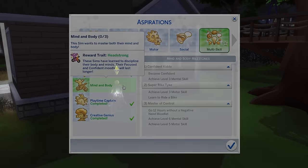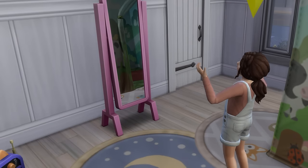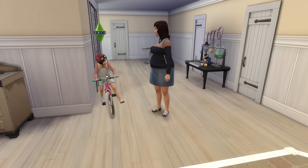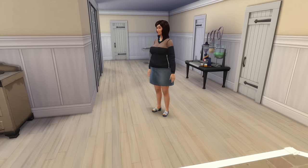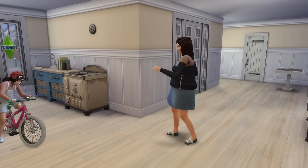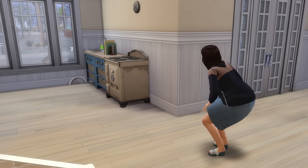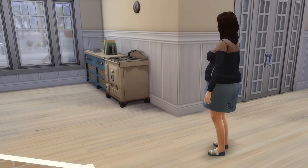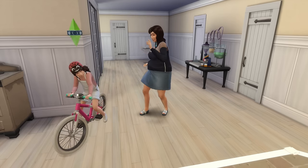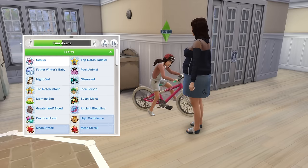It was then time for the Mind and Body aspiration. I started by purchasing a mirror and having Tina psych herself up to become confident. She then got back on her bike, this time with Sally helping to teach her. This led to Tina riding inside the house with Sally glitching out and enthusiastically cheering. Tina even rode through sinks, walls, and doors — but it didn't matter. All that mattered was that Tina learnt to ride that bicycle. Sadly, she didn't finish learning to ride it yet, and she did enter a mean streak phase — twice, apparently.